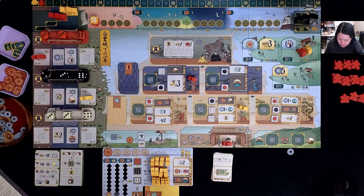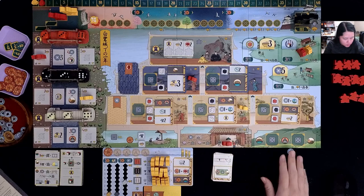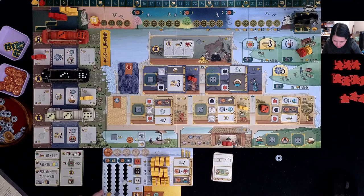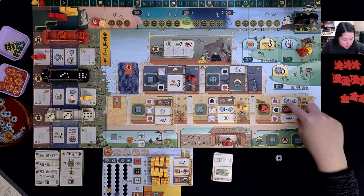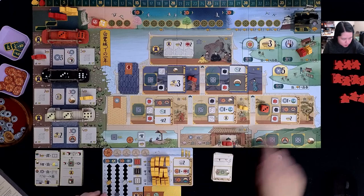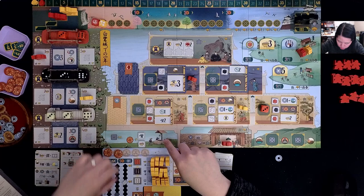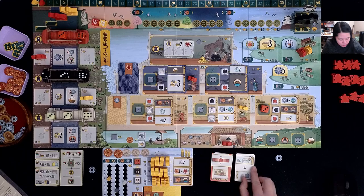Moving on to round two. I take this three and do a lantern action gaining rice, moving the track up. With two red die actions I gain two rice bringing me to three, then gain one coin and perform a wishing well action, which gets me a daimyo, an iron, and another rice.